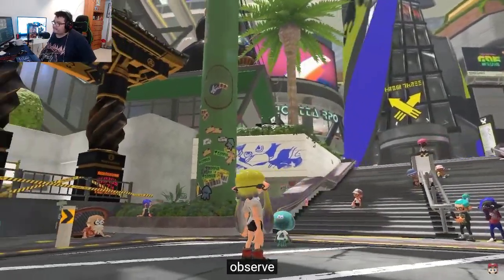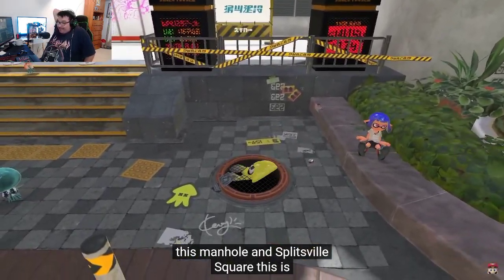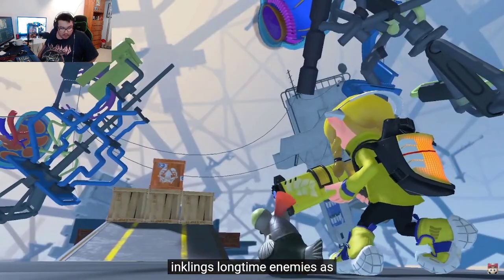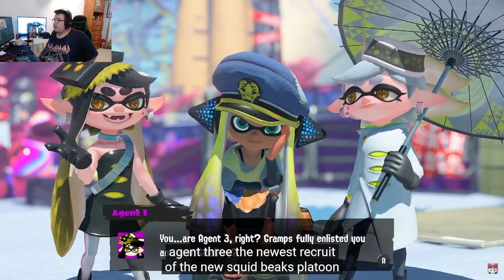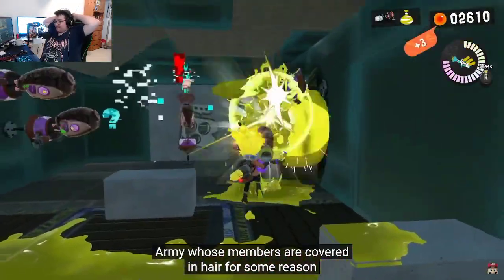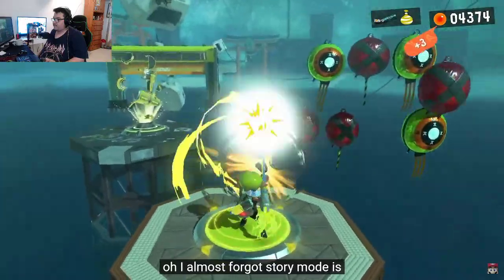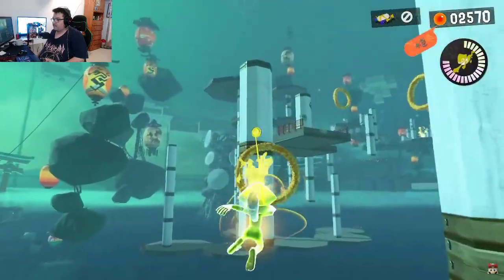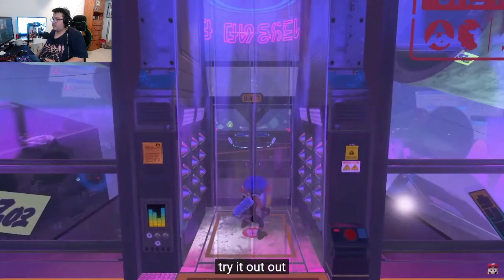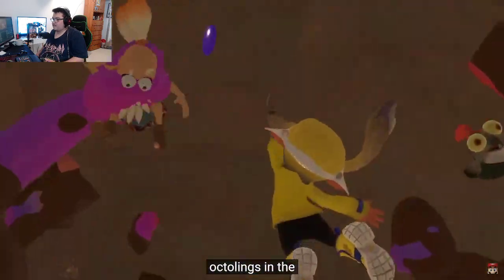This manhole in Splatsville Square is the entrance to the home of the Octarians — the Inklings' long-time enemies. As Agent 3, the newest recruit of the new Squidbeak Splatoon, you'll do battle with the Octarian Army. Along with your buddy Smallfry, you'll explore many stages full of twists and turns. Story Mode is perfect for getting familiar with inking turf and using weapons, so newer players might want to try it out.